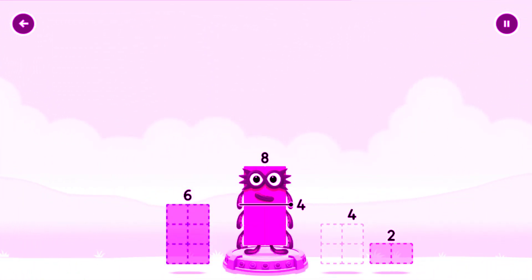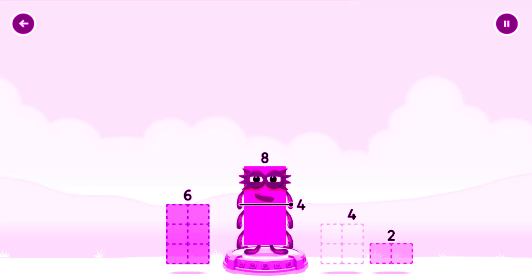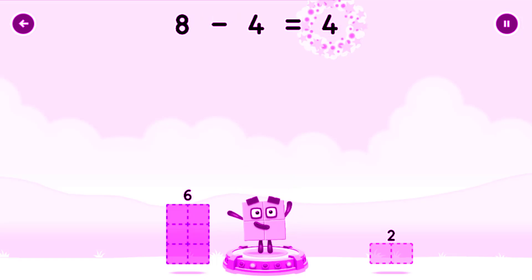Take 8 number blocks away from 8 to leave 4. 2, 4. Hmm, that doesn't seem right. Keep trying. 4, 8. Minus 4 equals 4.